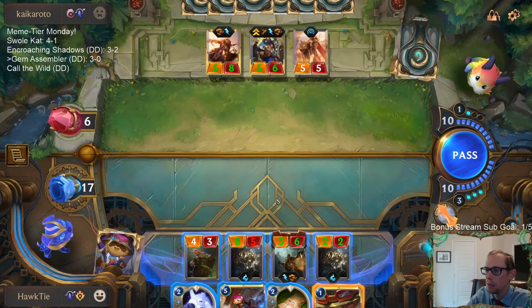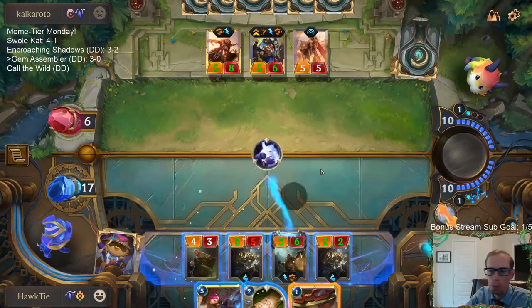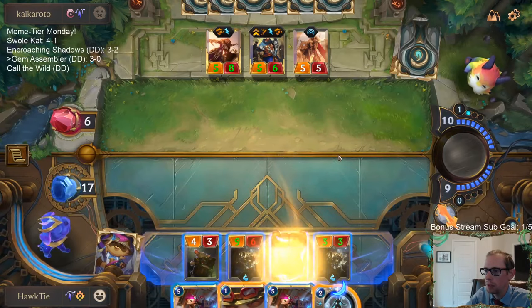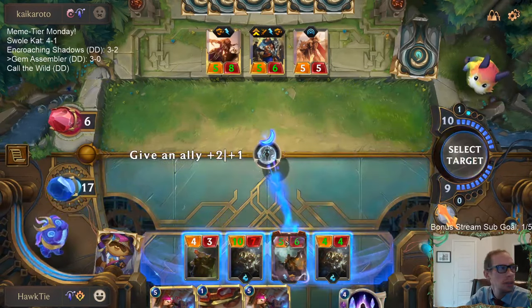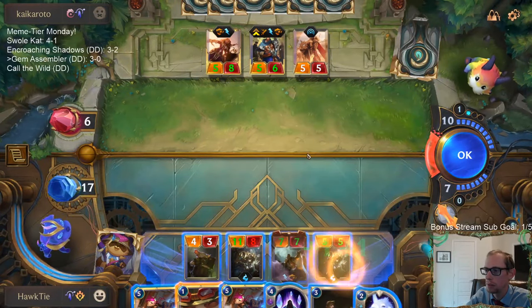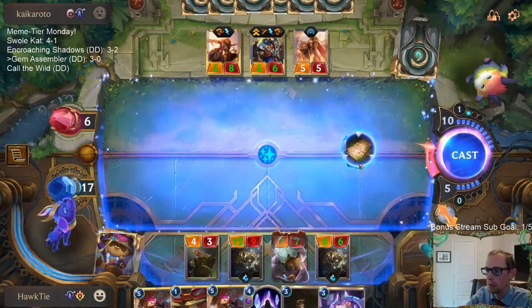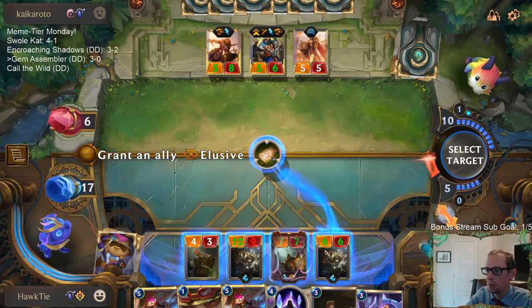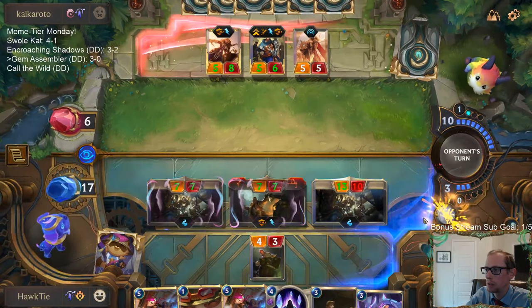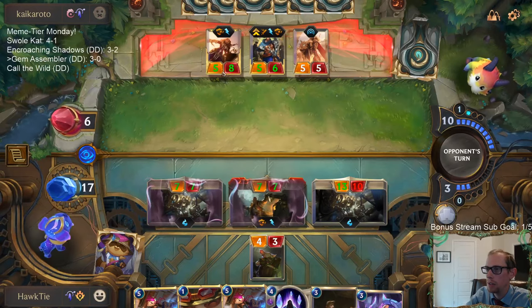I want to play Teemo, but then they get to play another Zenith Blade. So I'll play this — draw two, pump up both of those. Play this, draw one. Play this, draw two, pump up both of those. Draw two. My timer's going away and I can't do anything about it. They got to stun both of these and then also block this 13/10 with one of those.